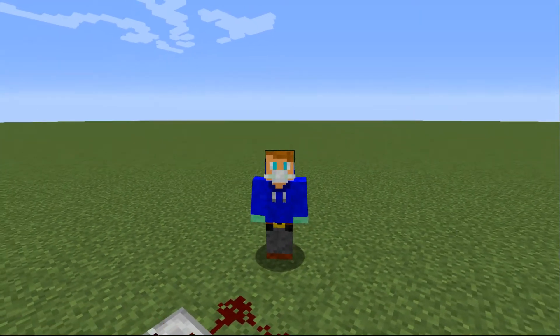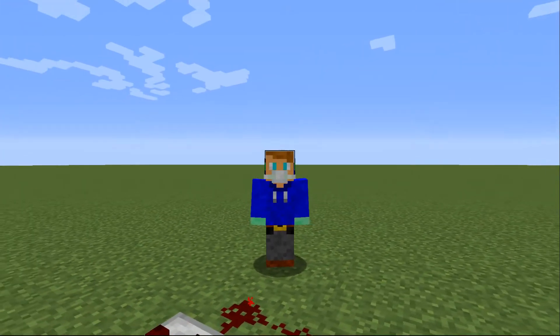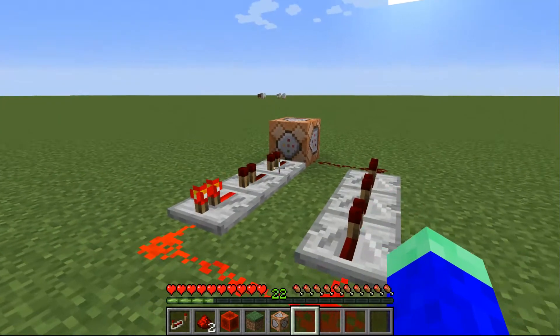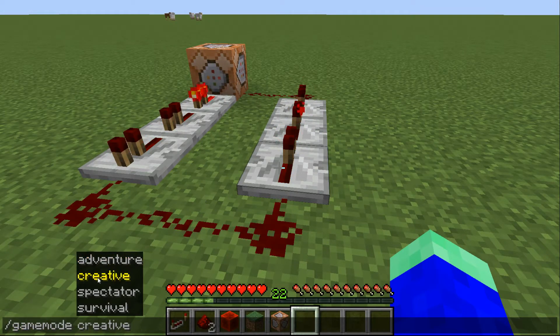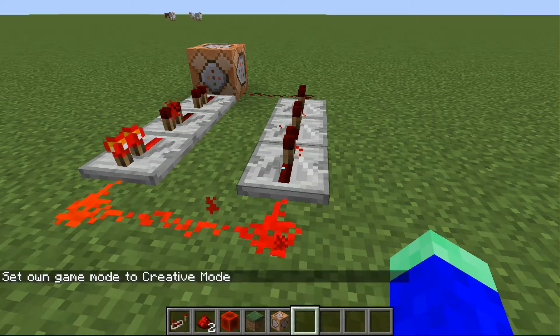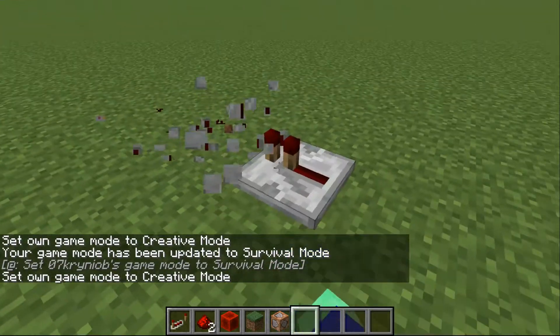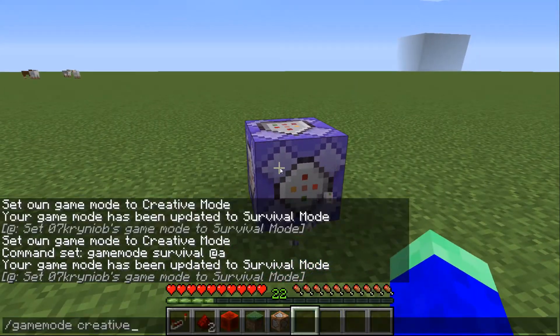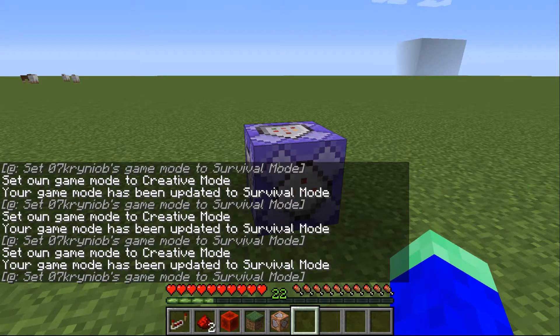But what if you have something else to do in your map or in your world, and you can't get out of gamemode survival? For the repeater method, it's kind of simple because it's fast — you can just go to gamemode creative, break it, go to gamemode creative again, and break the entire thing. But for the repeat command block, you can't be fast enough to destroy it.